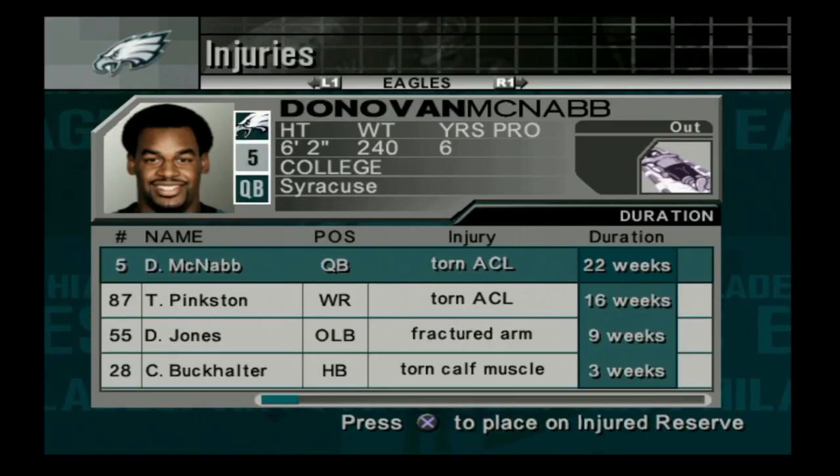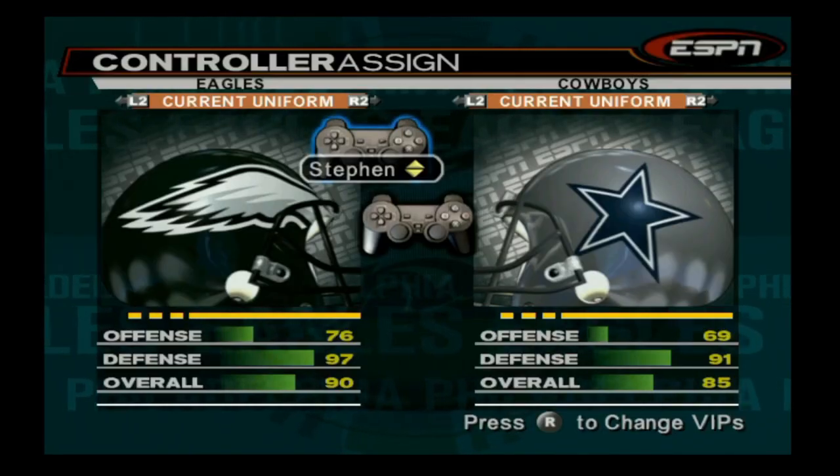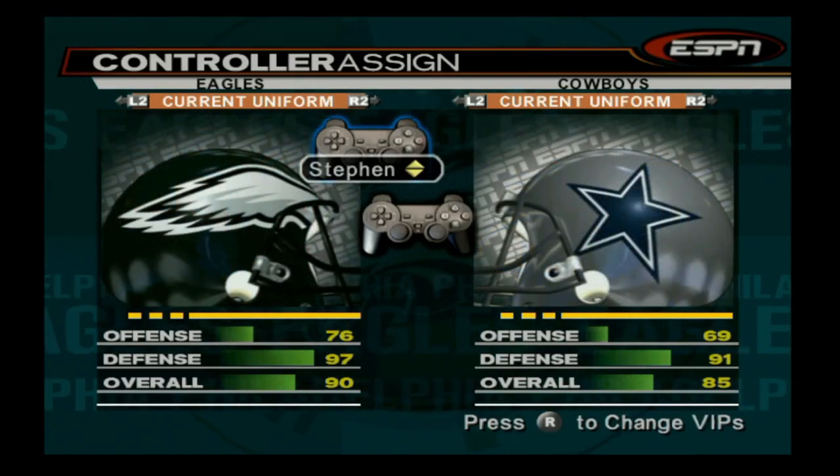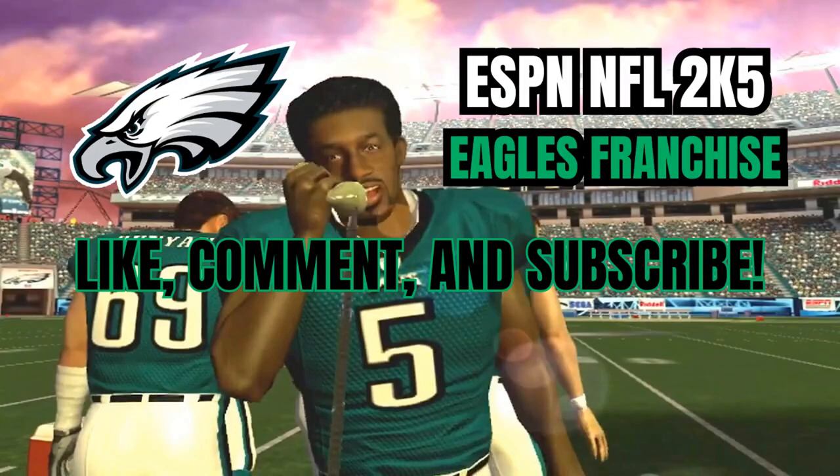Let's check out our injury report. We have Donovan McNabb on the injury report for the rest of the year with his torn ACL. Joining him on the torn ACL train is Todd Pinkston, and Correll Buckhalter will be out for the remainder of these three games. Before we go any further, I'd love it if you could subscribe to the channel — we're on the road to 500, hoping this video helps propel us over 100 subscribers. Liking or commenting always helps with engagement.